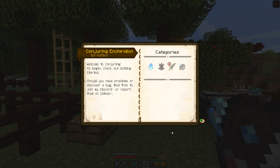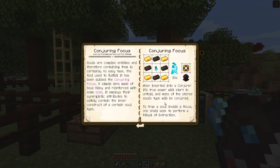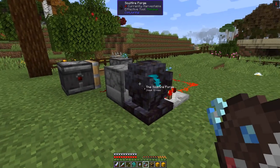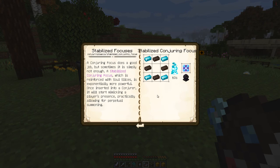Let's have a look in the book - it does give you a lot of information. The conjuring sceptre focus - this is the one that stores the items. Basically the difference is: with this one, the conjuring focus, you need to be near it like a normal spawner. With the superior one it just runs when you are not around - that's the main difference. The stabilized conjuring focus says it reinforces with soul slices and is exceptionally more powerful. Once inserted into a conjurer it will start mimicking the player's presence, practically allowing perpetual summoning.